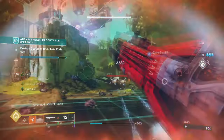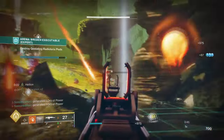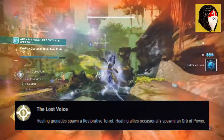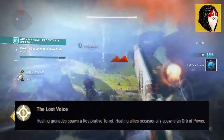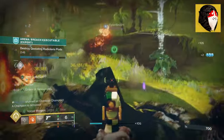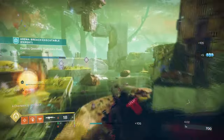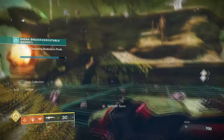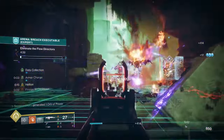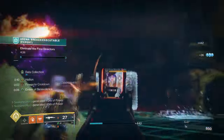For the exotics, we will be using the Speakers Sight and Red Death Reformed. The Speakers Sight exotic trait, Lost Voice, states: healing grenades spawn a restorative turret, and healing allies occasionally spawn an orb of power. Similar to the Boots of the Assembler, it is straightforward and will do the heavy work for you. With the right setup, you can keep your grenade energy always topped up, meaning you can spam the grenade turret as many times as you like and cover as many angles as possible.